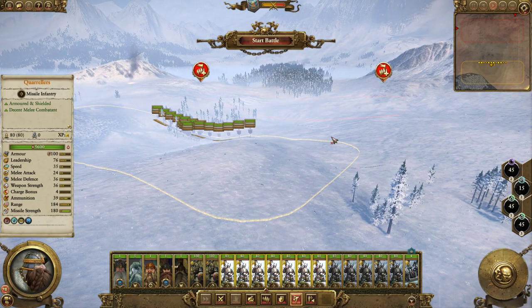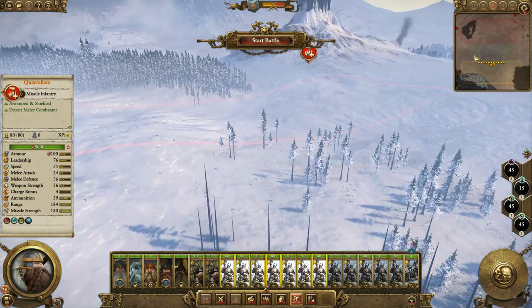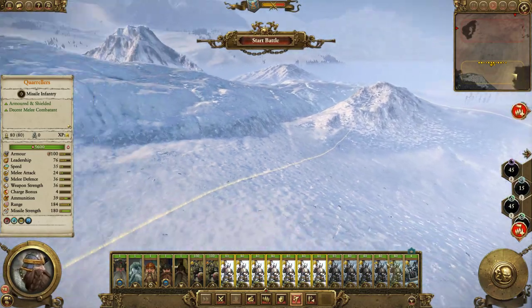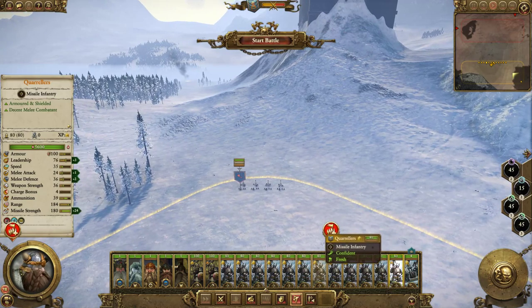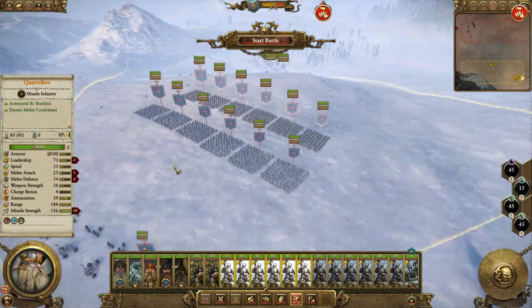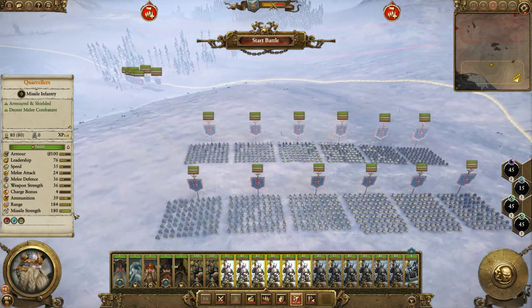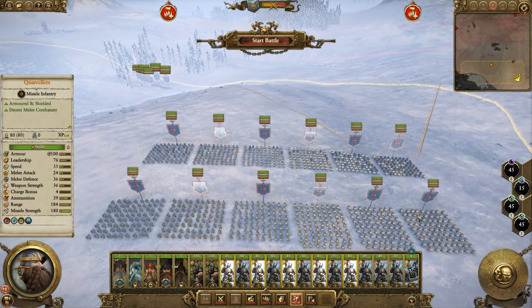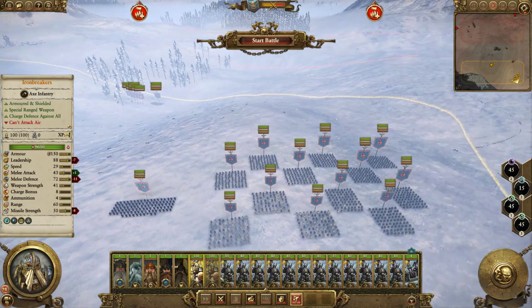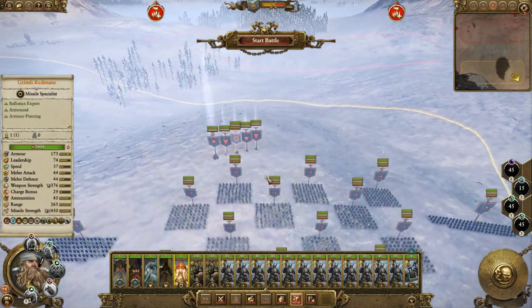We're going up against slightly more than what we did with the Hammerer Doomstack. But I didn't have a lot of confidence with the Hammerers — we didn't even use them at the start of the battle. These guys here will set up a proper Dwarfen position, which means sitting in the corner. Let's go decide which corner — probably this one over here. I think I will set up a Checkerboard Formation.